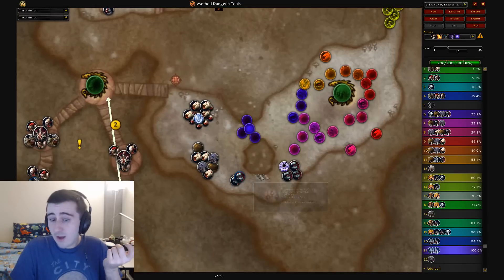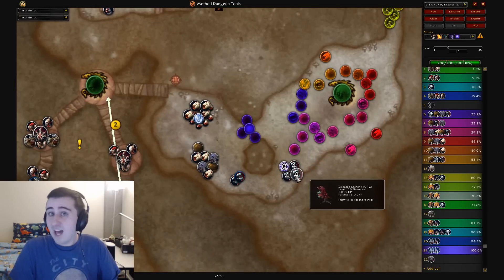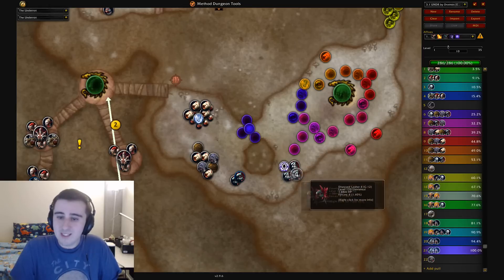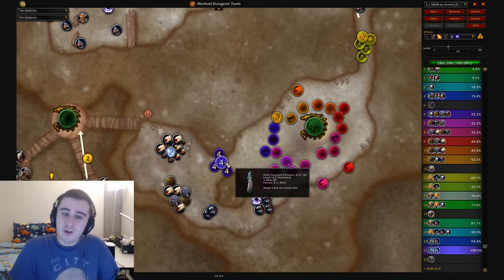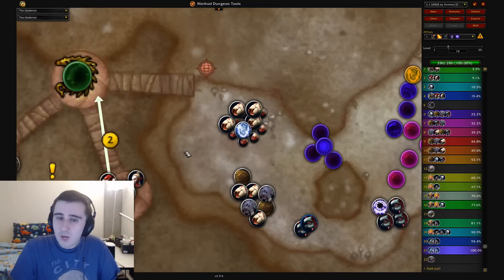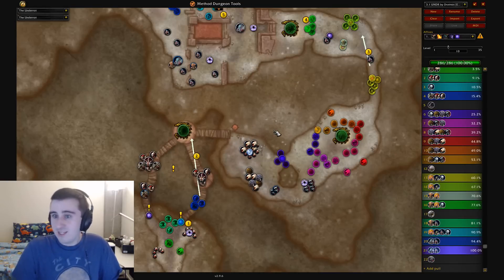Another option is to Shroud around this way and fight these enemies instead — depending on your composition you can even fight five Lashers at once. If you have stuff like Monks for Disease Dispels and Kicks, or Shadow Priest with Master Spell and things, you can go into this pull with five Lashers and avoid fighting this other nonsense entirely. Generally though, for most groups, going into the Void is going to be the safer pull. You don't need Shroud to get through here — it's a tight line but you can walk between these two packs and not pull either of them even on Teeming.